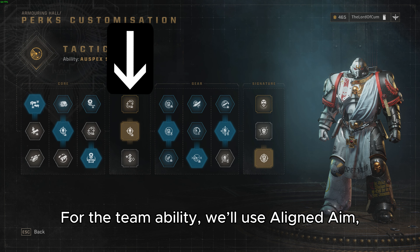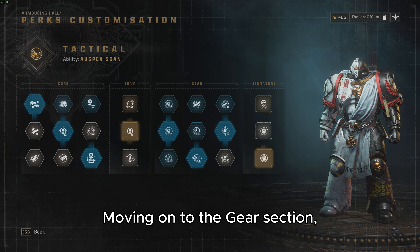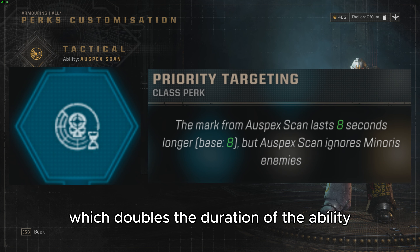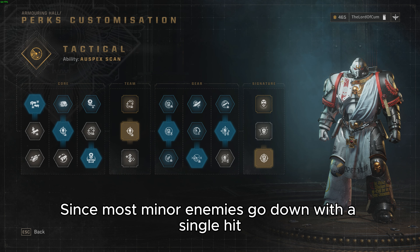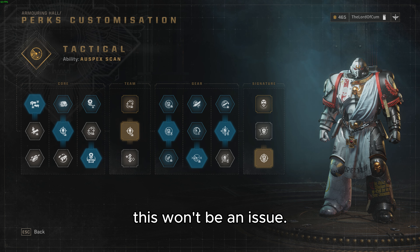For the team ability we will use Aline Aim, which simply increases damage by 5% for all team members. Moving on to the gear section, we will start with the second perk, which doubles the duration of the ability in exchange for not affecting minor enemies. Since most minor enemies go down with a single hit even on the highest difficulty, this won't be an issue.